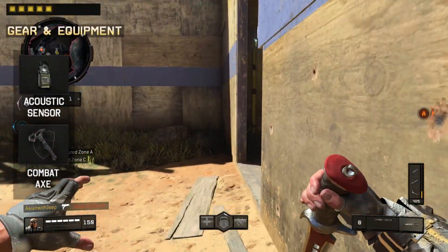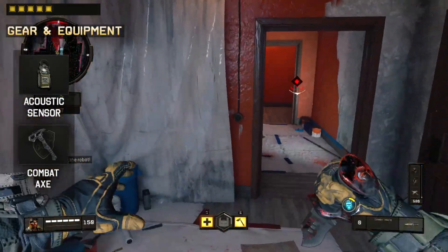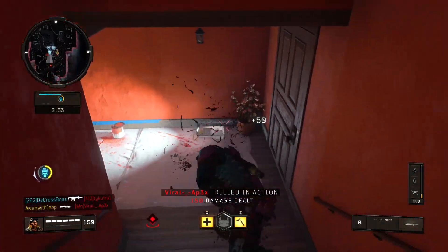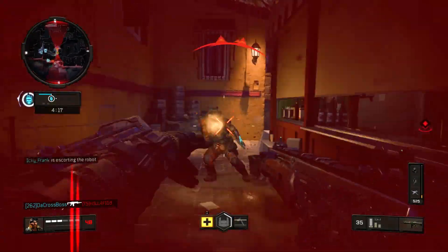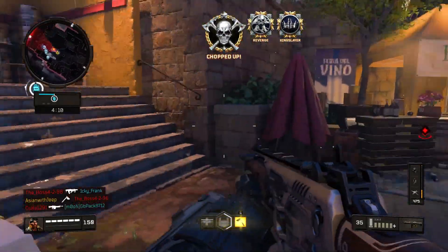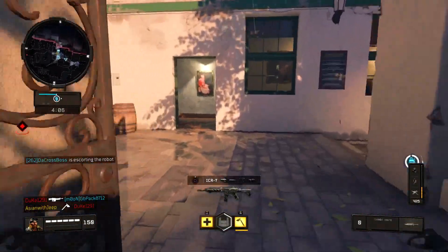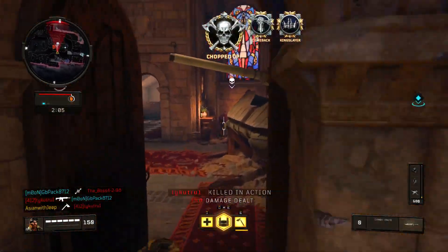For the gear, choose the acoustic sensor to assist in finding enemies nearby, especially when you are stationary or waiting for enemies to walk past you. This gear will increase the enemies' footsteps and gives you a sixth-sense ability with an indicator that appears on the minimap if they are nearby. For the equipment, we will be using the Combat Axe, with an ability to kill enemies should your toss meet its mark, and you can pick up your axe right where it lands to avoid a recharging time.